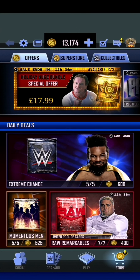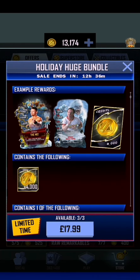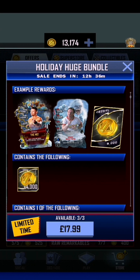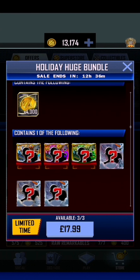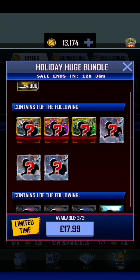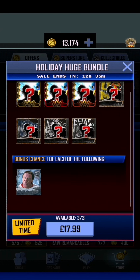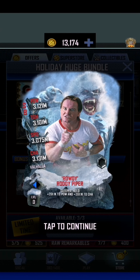Welcome back everyone, we are going to try opening these holiday huge bundles. I'd been putting it off for a while but I kept seeing it. Left arrow is good. There's more — that was fair, about four thousand coins. It contains a Christmas card, contains an extreme card, and you get a bonus chance of getting Rowdy Rowdy Paper. Let's go ahead and purchase these.